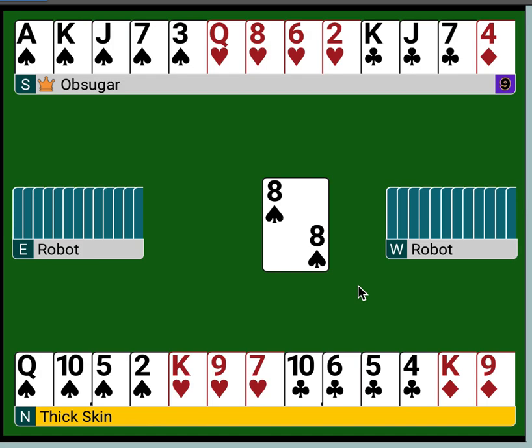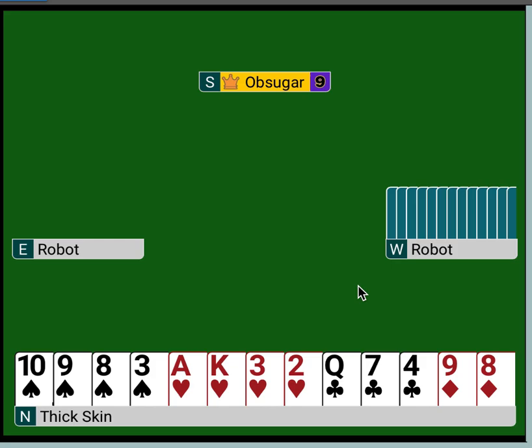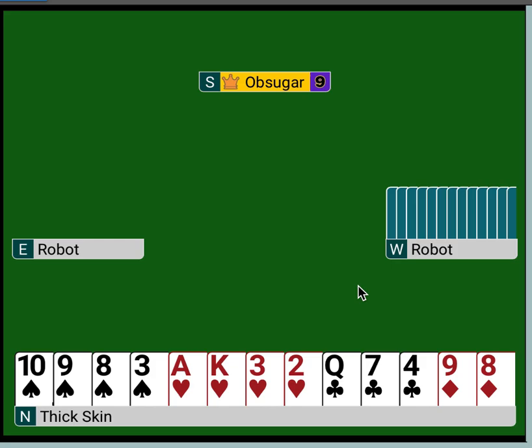This one will probably get hammered. But as I said, Obi Sugar was very aggressive there. But just showing there was a way to continue on to game over this constructive bid with a game try suit. Obi Sugar would have been wise just to bid three spades there.